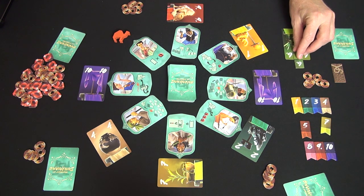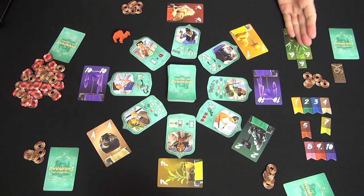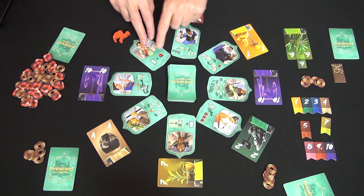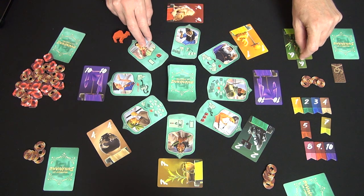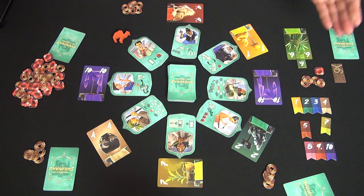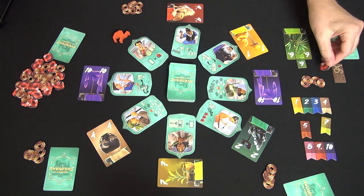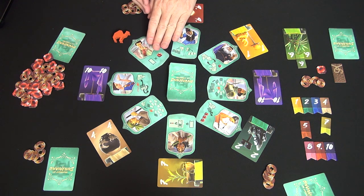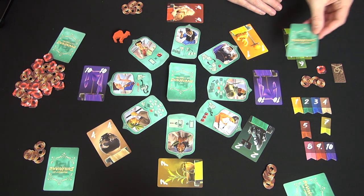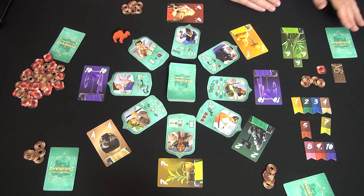If someone else had a six already, I would steal the majority token from them. If someone else gets a six later, they will take it from me. After you resolve the card, you either take the action on the tile or take three coins from the bank. In this case, I can look at the number of majority tokens I have and score a prestige token for each of them — these are worth one point each, but they matter only if we reach end-game scoring. You then check whether you meet the instant win condition, which is having four different numbered cards in hand and four majority tokens.